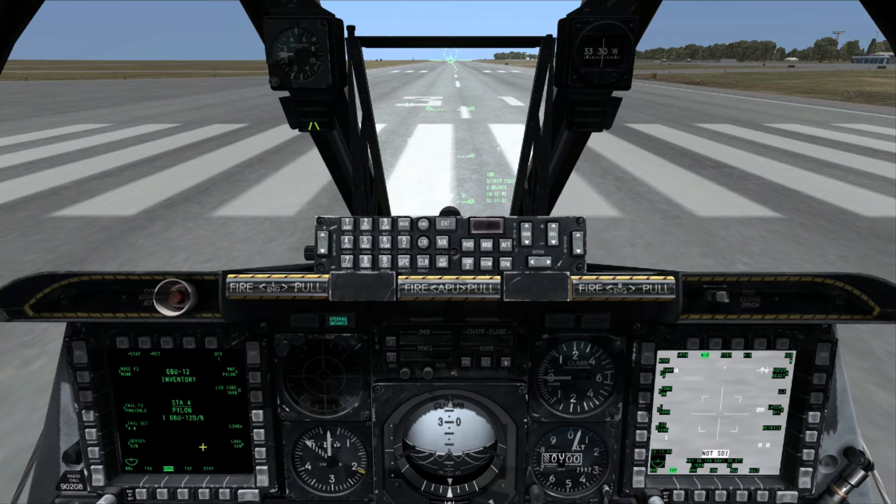In the upper right hand portion of the left MFCD, we can see the current laser code of 1688. Enter a new laser code in the UFC, and then select OSB6 next to laser code to change the laser code to the new value.